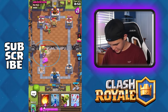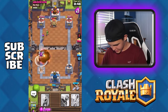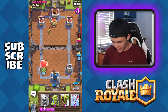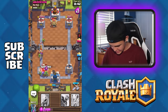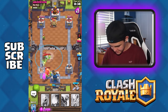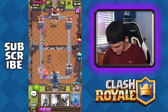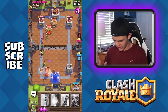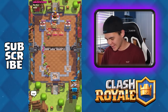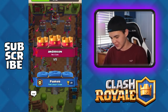Alright, I'm just going to use the tornado and then fireball this guy, zap this guy, because I can't do anything. That literally did nothing — what the heck? What is this? Oh no, this is not looking good. Oh my God. Okay, we lost. Oh my God, this challenge is so difficult, guys. He literally just three-crowned me.